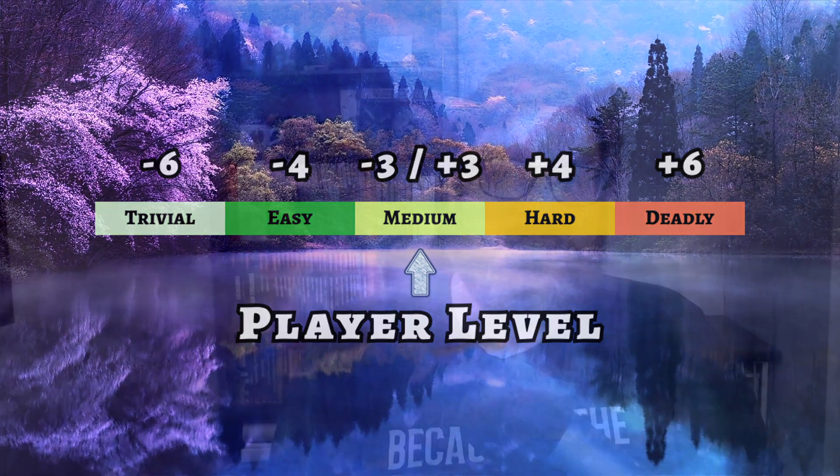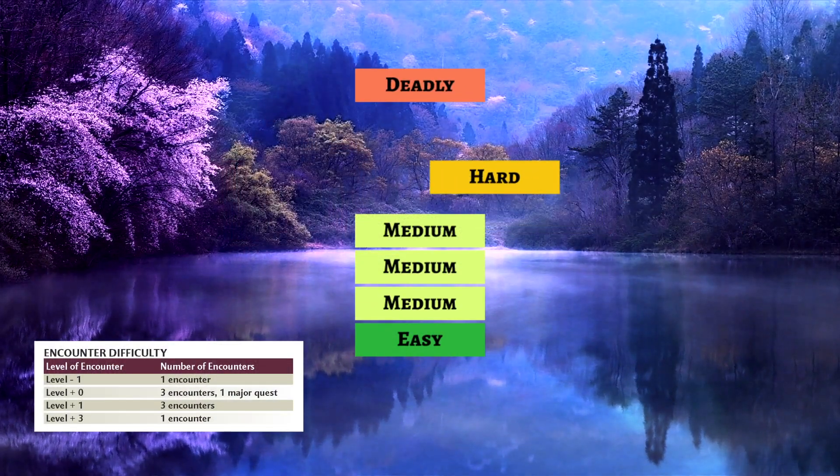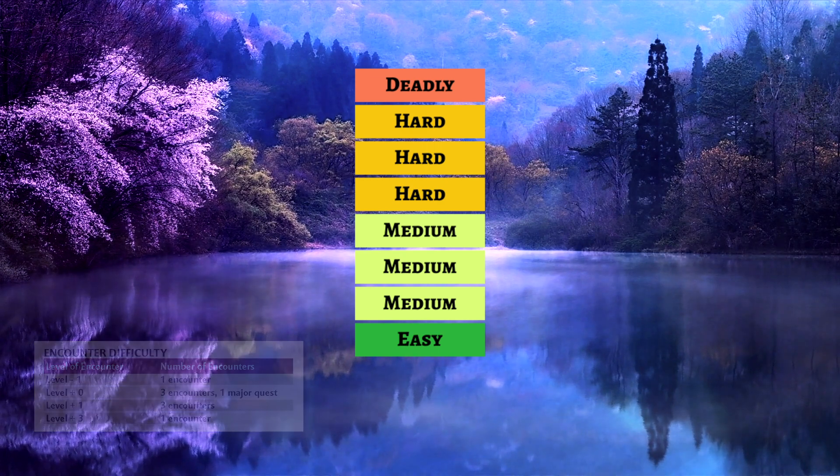We then need to understand how many encounters of each difficulty we should have. This section provides a handy table to help guide you on how many encounters of each difficulty the party should face at each level. Keep in mind that this table is designed for D&D 4th edition, but these are not hard and fast rules — this is just good guidance for whatever edition you're using. You should aim to have at least one easy encounter, one deadly encounter, three medium encounters, and three hard encounters as the party progresses through a level. If you're using milestone advancement, this would be a good pace for your characters. If you're using XP advancement, that distribution of encounters will likely give the characters enough experience points to reach the next level.